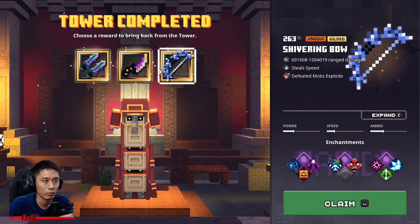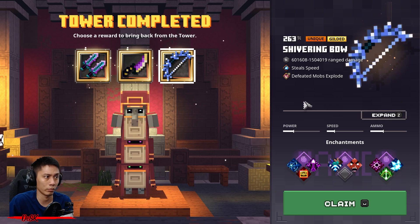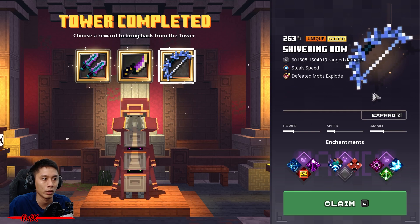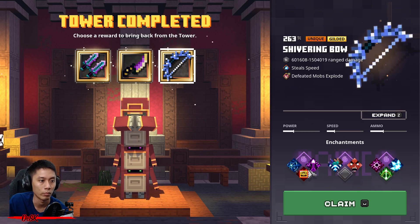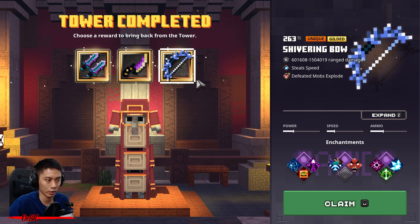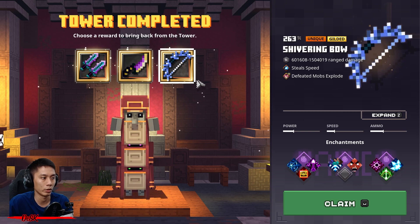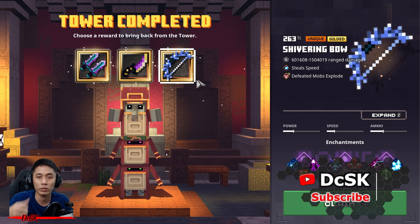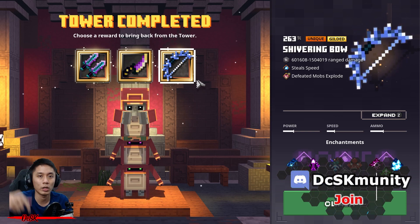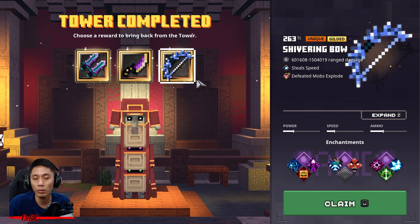No good stuff — I'll just get this Shivering Bow. This is the only best rarity I got — Unique Gilder. The rest is just regular and common, and this is also a special event item. Alright guys, that's how I beat Tower 20 in Apocalypse difficulty! I hope you enjoy this video and learned how to beat Tower 20 much more easily. Make sure to smash that like, subscribe to my channel, and leave any questions in the comments or join my Discord. Thanks for watching — happy towering, see you in the next video!